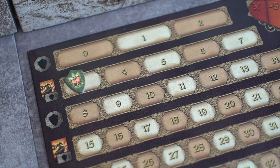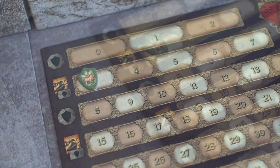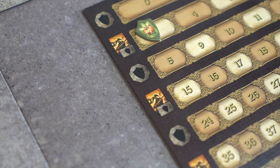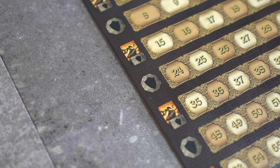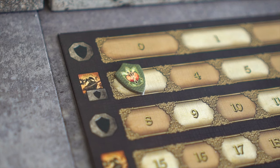As players gain fame levels they will earn advances in cards, level tokens, and skills. At the start of each row is either a level token or an advanced action card and skill symbol. For example, Goldix just earned a fame level of 2 so he will earn an advanced action card and a skill token.